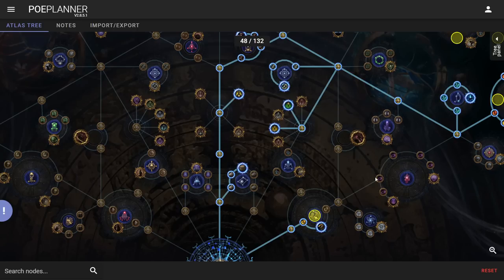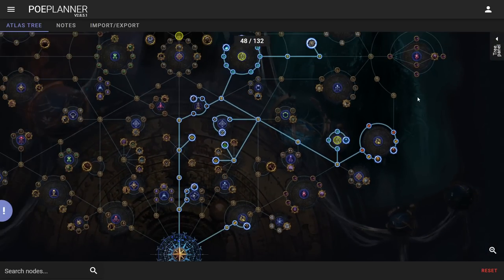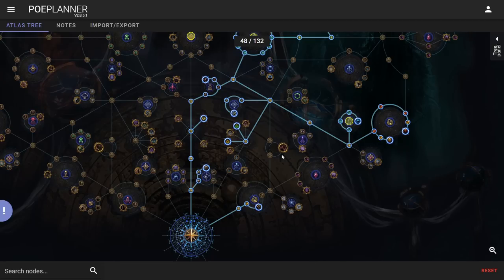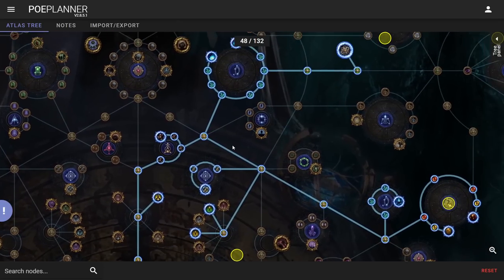At some point I'm also going to grab Focused Investigation — not sure exactly when, it depends on how my RNG goes. I don't actually run safe houses the way they're supposed to; I just spam safe houses for my unveils and the chance at a Paradoxica drop, then eventually Catarina. From here I'm going into one of my favorite mechanics — shrines. I love shrines; every atlas tree I have will basically have full shrines.